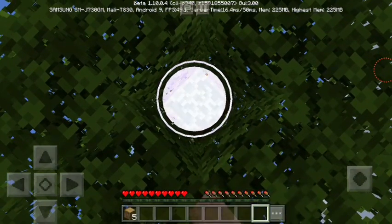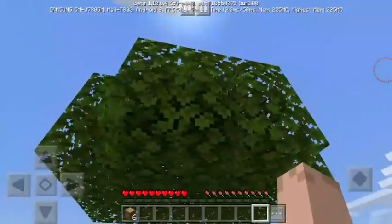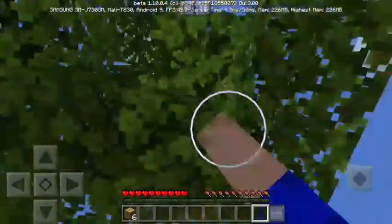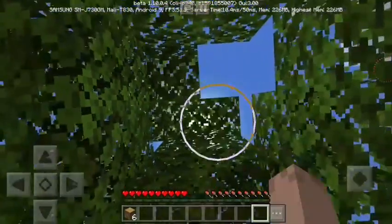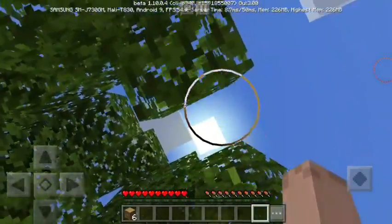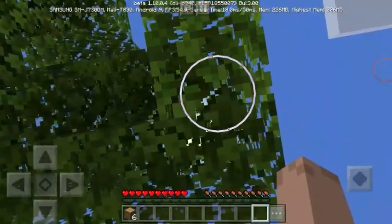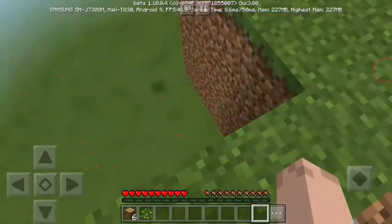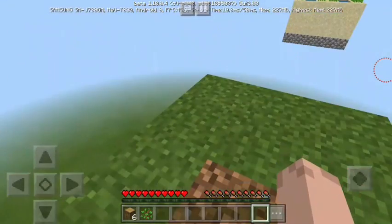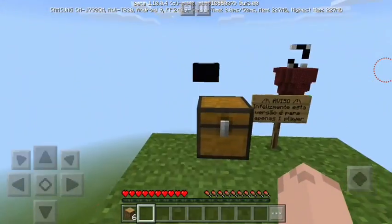So first I'm gonna get all the wood there is. The second thing you have to do is break the leaves - these leaves will give you a sapling, by which you can get another tree, and that will be really important. Maybe that will be important, just in case if you need more trees. So before this disappears I have to be careful not to fall. I got one sapling. I'm gonna put this back - this will grow again.